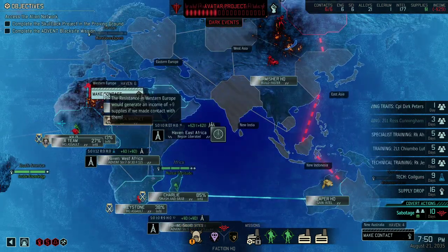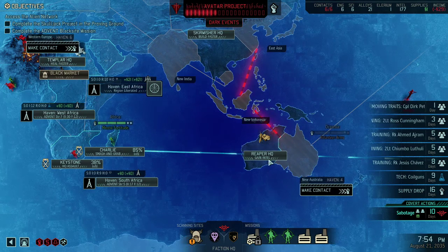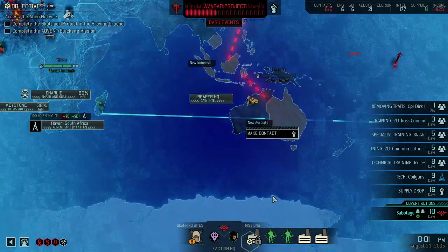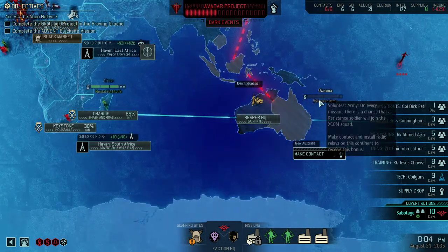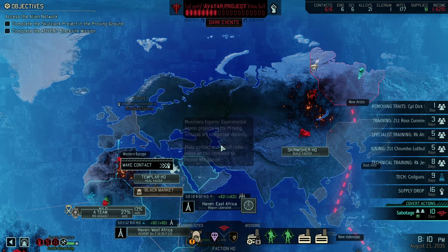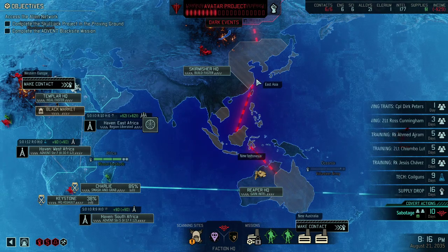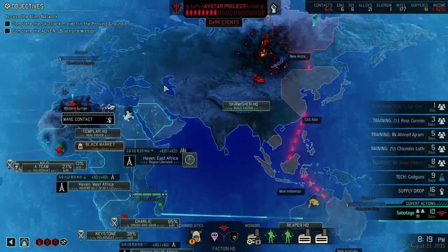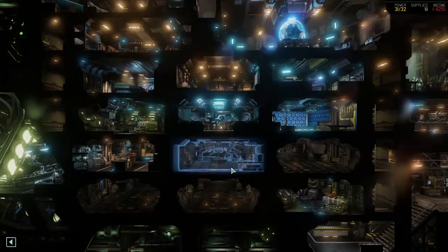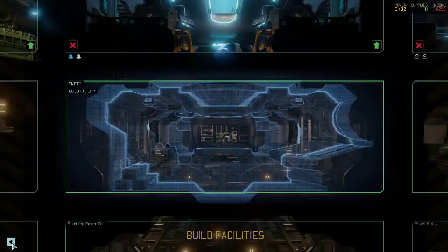Same distance no matter if we make the contact via Europe or over here in Australia. Australia might even be the better choice because volunteering army is a better bonus than munitions experimental — so might as well go via here. But that means we need to plan ahead and probably get more resistance comms, 150 supplies, and four power.